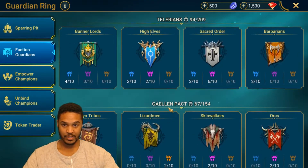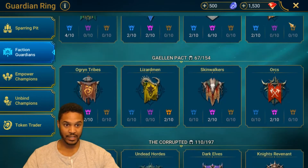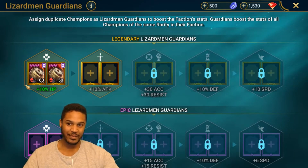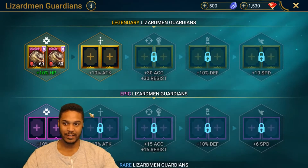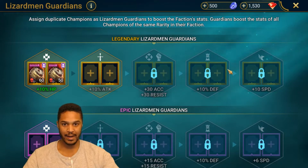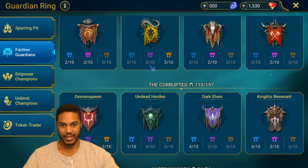I do have Demon Spawn, so I have a couple of Legendaries in Lizardmen. I've got 2 Rosins, which boosts them by 10%. I was thinking of crunching my Rosin and empowering my main Rosin, but I think I'd rather do the Guardians thing first so I can empower my entire faction.